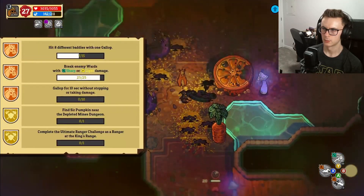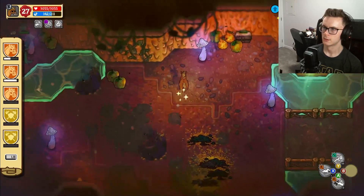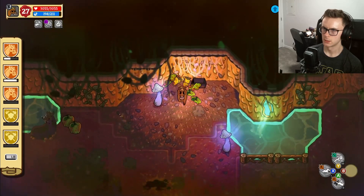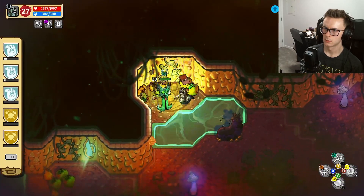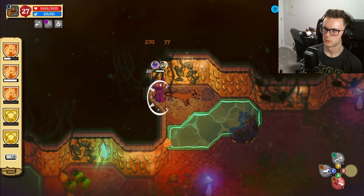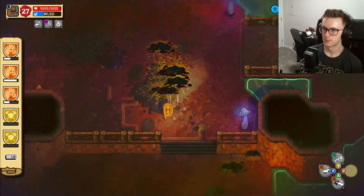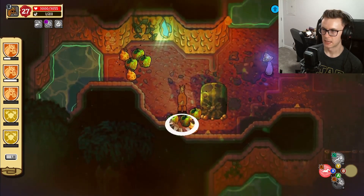Eight different baddies with one gallop - okay, well that's not super helpful. What's the deal with that? Oh wait, actually let's re-up our mana. Actually let's do that real quick - yoink, ow - and then back. Not that I really need to. Can I dash? No. We got max mana - one Mississippi, two Mississippi, three Mississippi... eight Mississippi. Dang, I don't even know if I have enough mana to do that challenge.